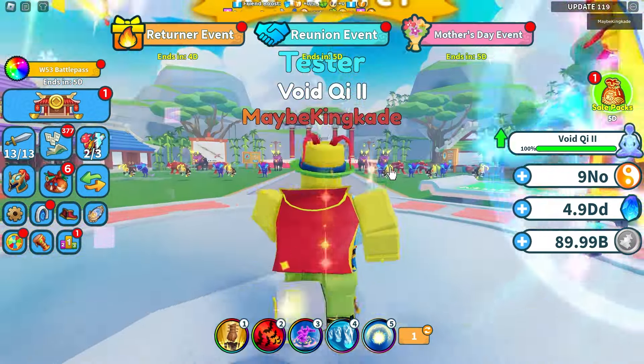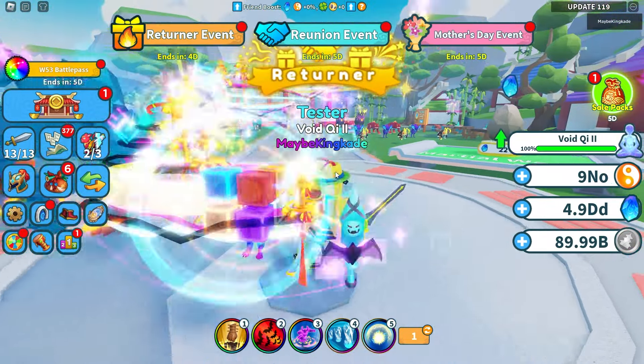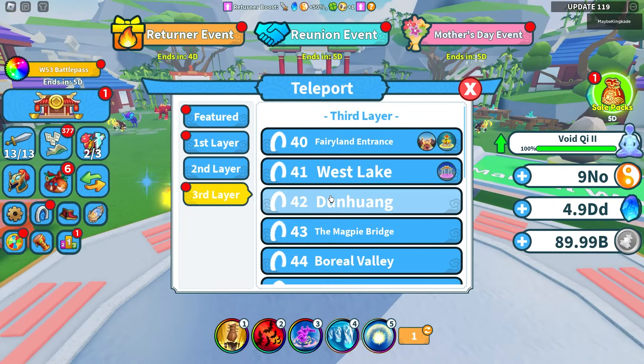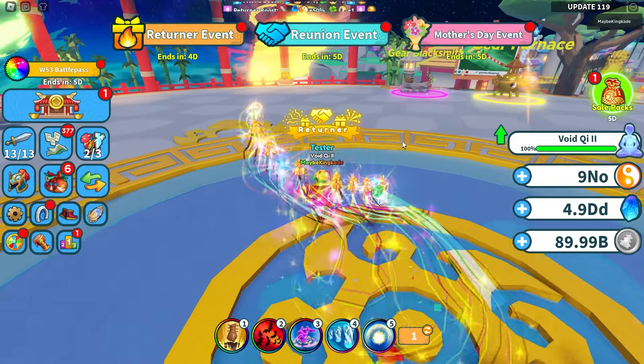We are going to be checking out the brand new update on Weapon Fighting Simulator, let's get right into this. In this update, the main thing they added is brand new gears in World 40. Let's go ahead and go over to the third layer, World 40, and check out these new gears.